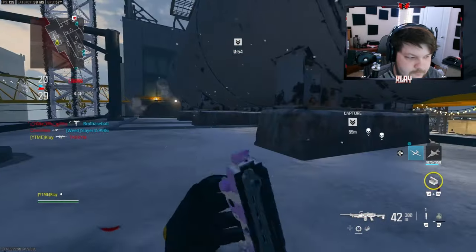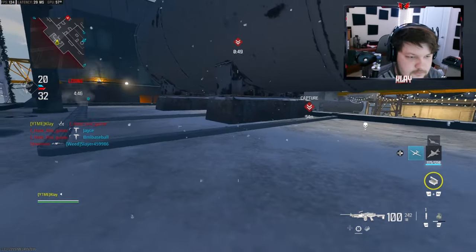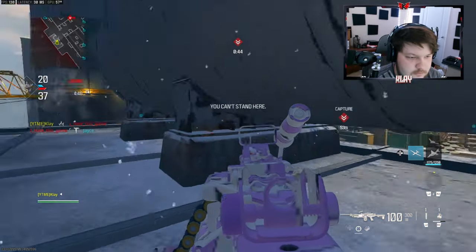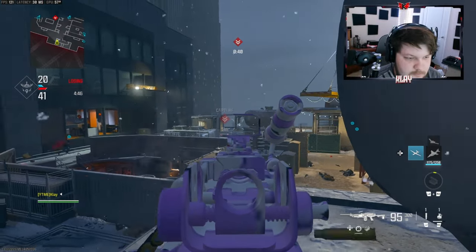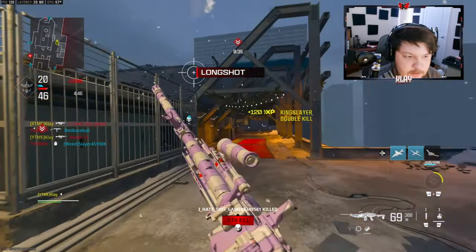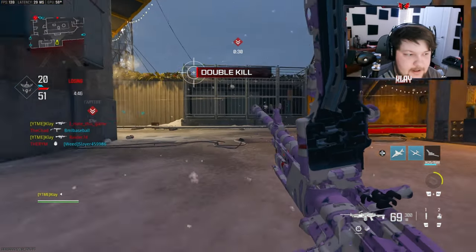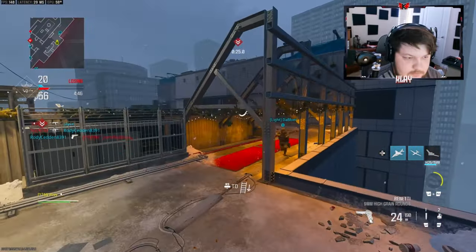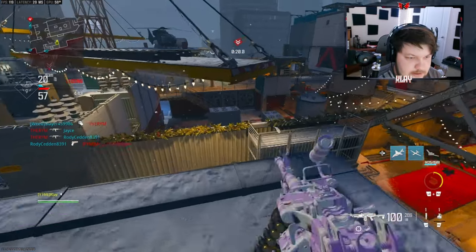I'm gonna try to blow that tank up. There we go — that's a nice little kill. I actually didn't know you could see under here. I heard somebody below me. Teammate can protect us right there, so I can reload and climb back up here. They're all spotting on the left side over here. That's not good, I need to get in here.